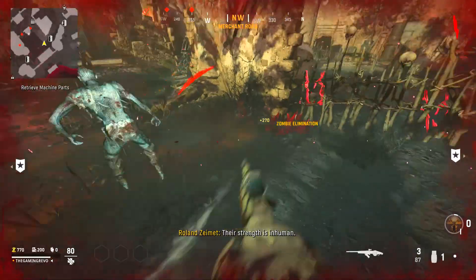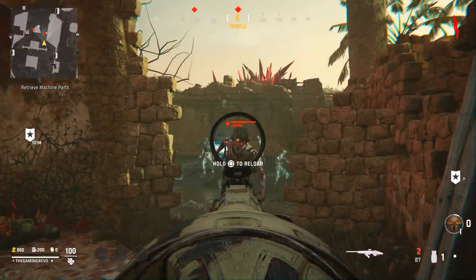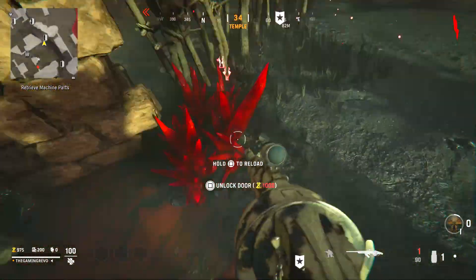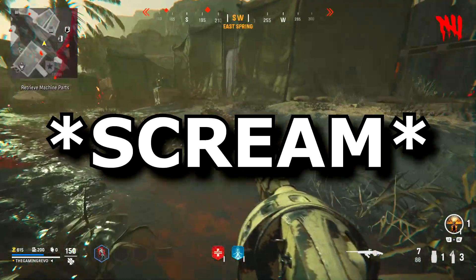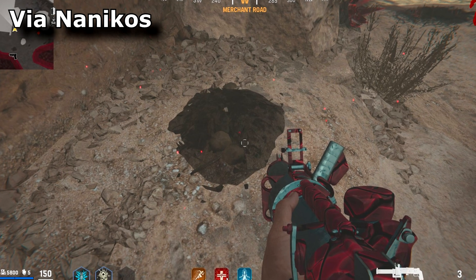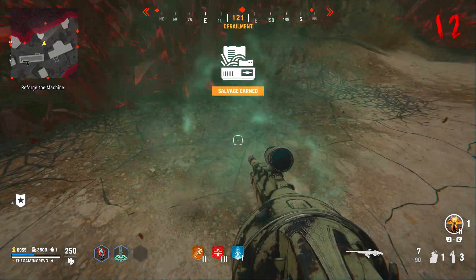Activate it. Be prepared since the zombies will be much faster and aggressive. Now you simply need to survive rounds with it active. Around every five rounds that you survive, you will hear a scream sound at the start of the round. This lets you know that somewhere on the map, a darker than usual dig spot has spawned in that'll give you one of three bunny pieces.